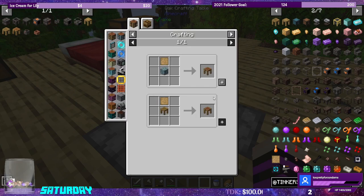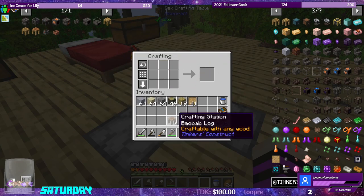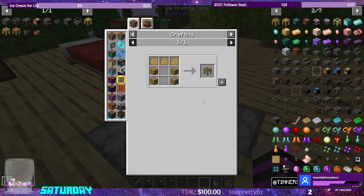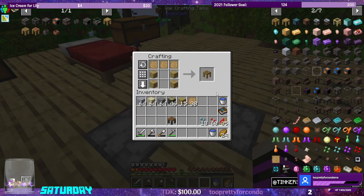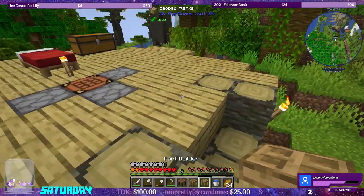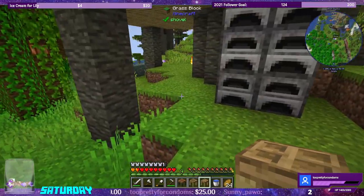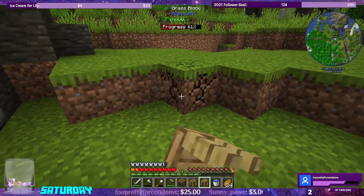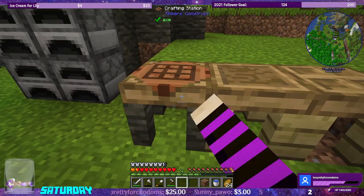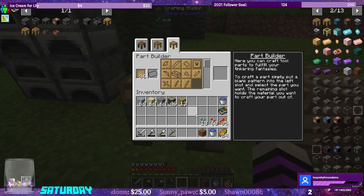Alright, the first thing we're going to make is a crafting station, of course. Oh cool, it takes on the legs. The Tinker's station now has a completely different recipe. And the part builder. I hollowed out a tree, so let's go ahead and put the tables down here for right now. They're connected for right now. We can put patterns in, and in 1.16 we get all of the patterns immediately.